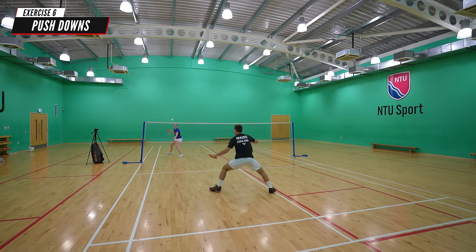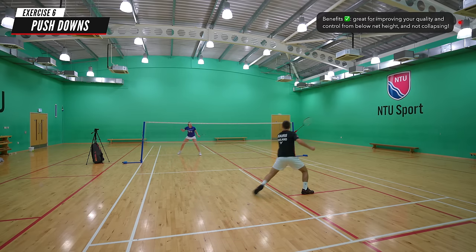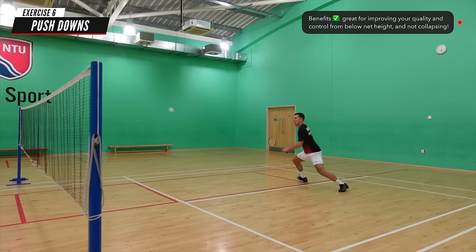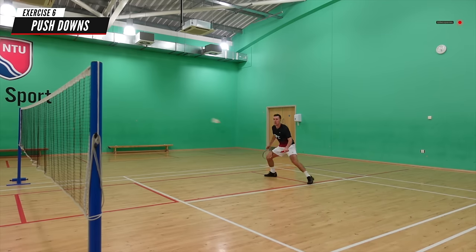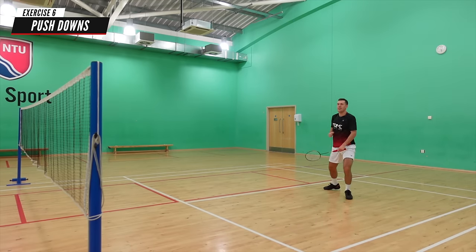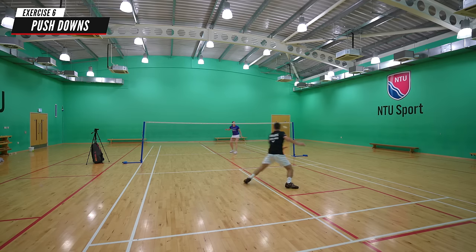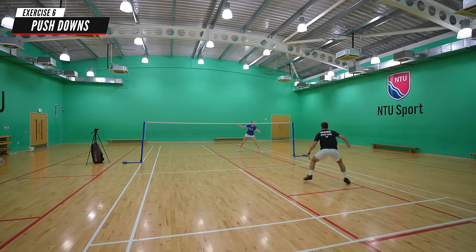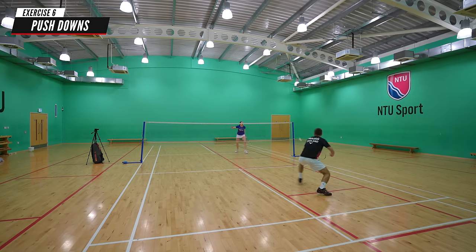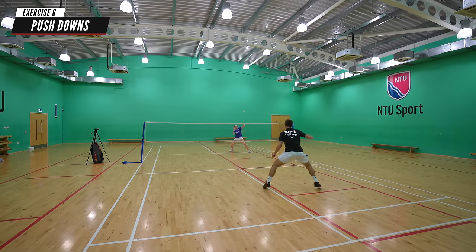Practice number six is push downs, which will help improve your shot quality and control from below the height of the net, and also your ability to stay low in your movement without collapsing your upper body. This will help you remain in control of your shots and recover better afterwards. Push downs is especially great for male mixed doubles players where the woman is ducking down and the man has to try and keep control of the rally from low down and not just lift. The more you do this practice, the calmer you'll be in a match.